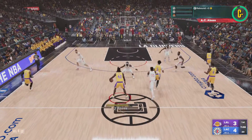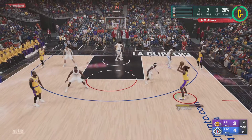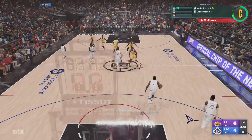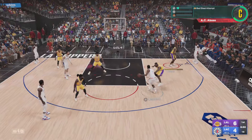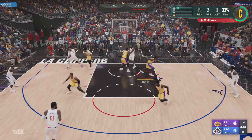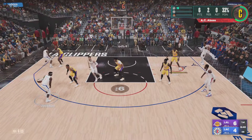First, you just want to run up the court and make sure you have your AI on you. Do a step back and then shoot the ball. That's all you have to do — make sure you have that LeBron James step back package. Basically, that's all you have to do to get your shooting badges. If you know your jump shot, you're probably gonna be good.